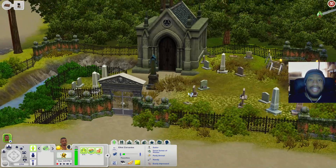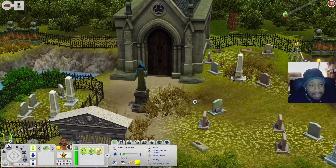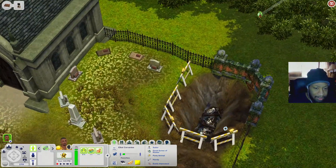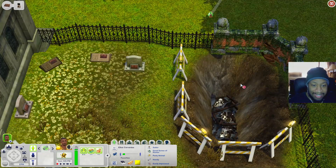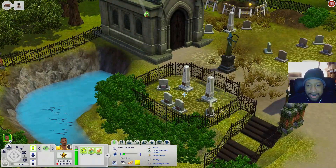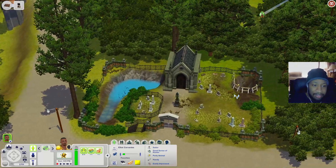Now let's check out the Fallen Garden - it's a graveyard lot. There's a mausoleum, tons of graves, and what looks like a sinkhole with some Sims in it - maybe a grave collapse. There's also a private grave site and a pond where you can come and fish. You have a graveyard if you need it.